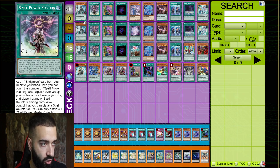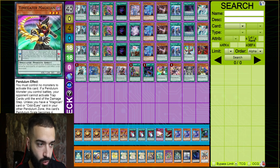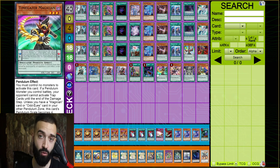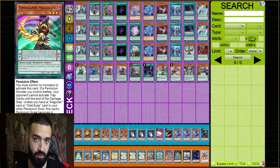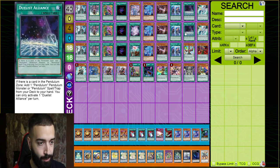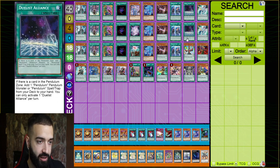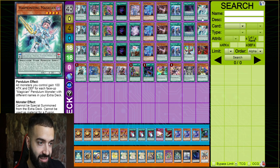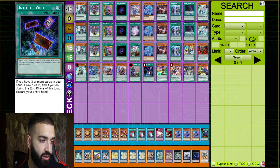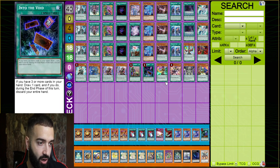Now you actually have stuff to draw into — something the other deck was missing. You drew a lot but what were you drawing into? Now you draw into cards that ensure a big board. All great cards to open. Souls is obviously great, great extender. Chronograph is a great extender, gets you a Magician or gives you another Magician for Harmonizing. Time Gazer comes up a lot — especially with everyone playing Twin Twister. Time Gazer makes Twin Twister obsolete. Pen Call protects scales from destruction cards. Double Harmonizing, Sork — all amazing to open.